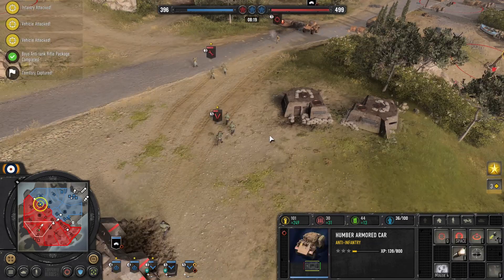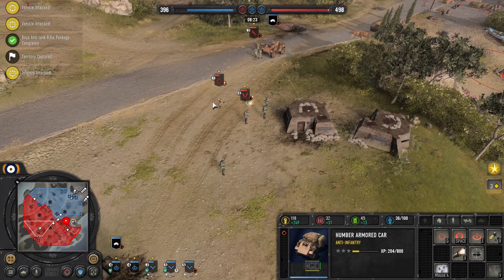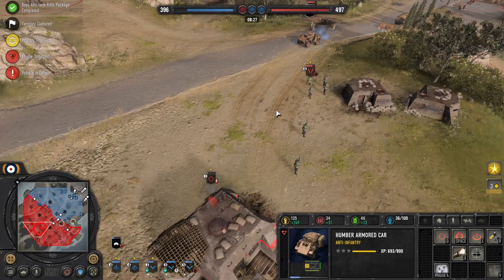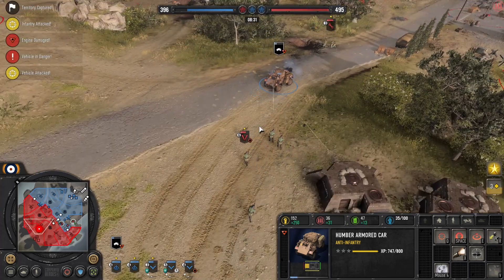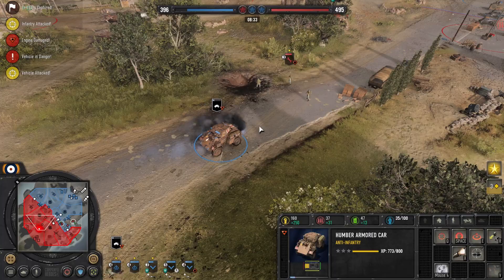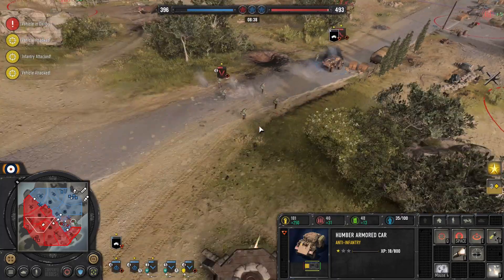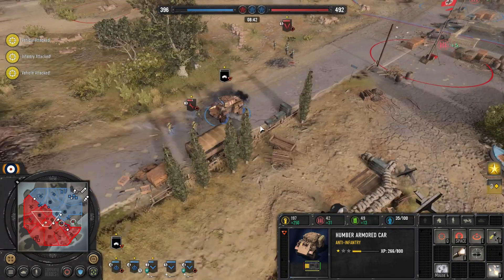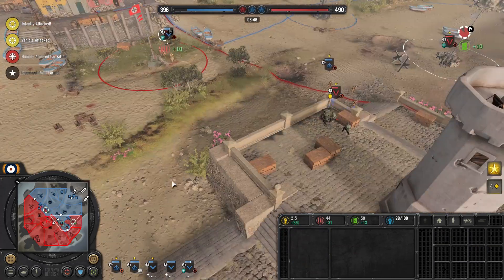The Humber's just not effective enough against the sniper here — it's the only counter. He just retreats in, there's nothing I can do. He can take a bounce too. And again we missed those shots. The Humber just doesn't have enough. The Humber armored car is gone.